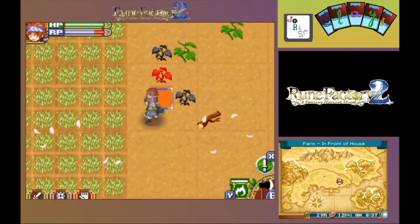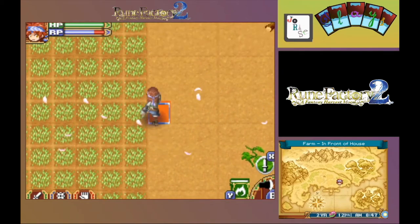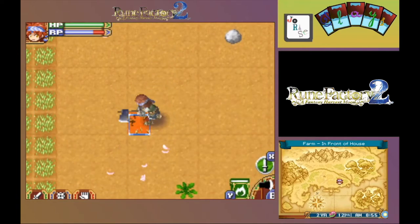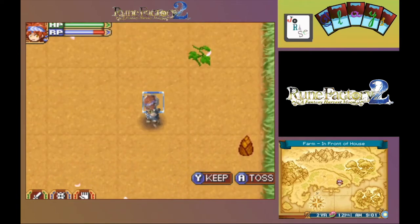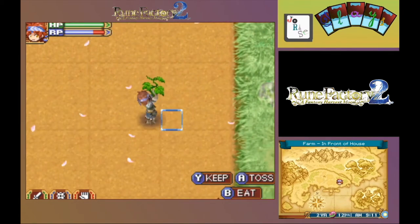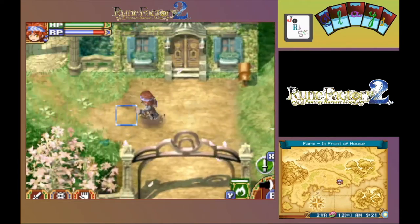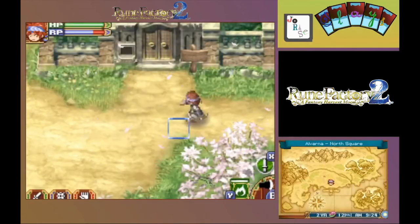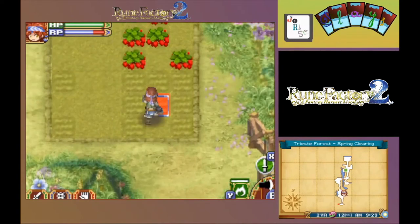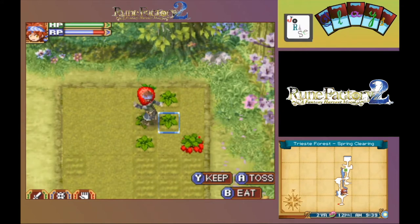Now to get a little bit of field cleared off that we still have untilled. Just get everything chopped up and picked up. Clean field. Time to move out. Head to Trieste Forest. Harvest these strawberries and then re-water them.